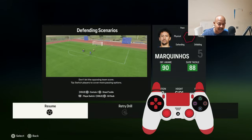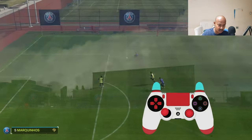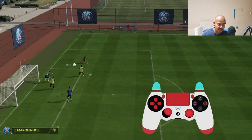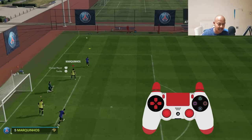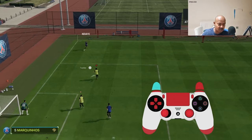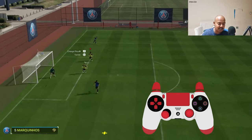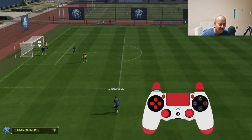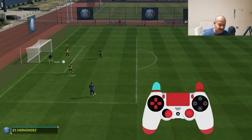The second jockey technique is the fast jockey technique. Use the fast jockey mainly outside the box — I'm going back and forth applying pressure and blocking the angle. The last jockey technique is the slow jockey, which you should mainly use inside the box.